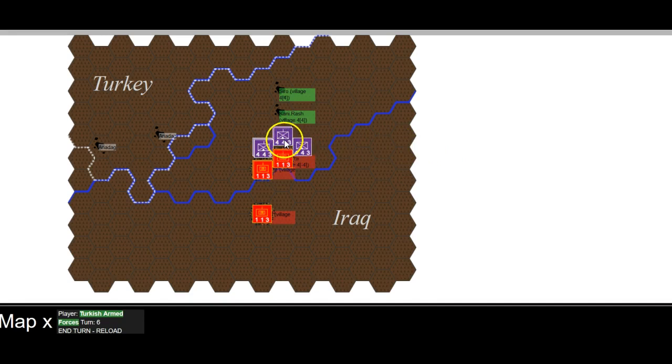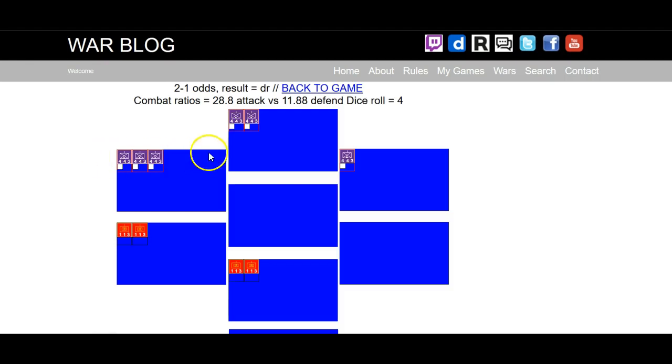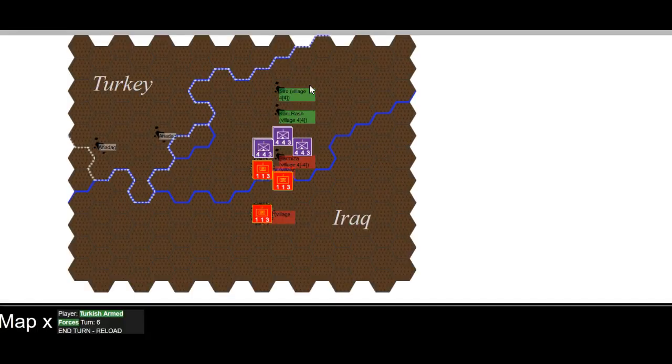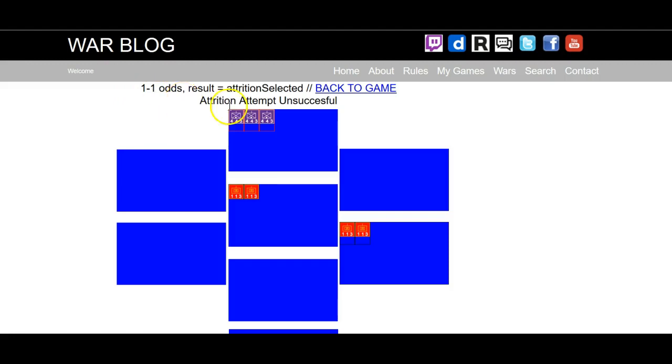Do we want to go for another attrition? He's dug in at six — he'll be entrenched next turn, so let's go for it. They might make a mistake because they're overconfident having caused some damage to the helicopters. But we push them out — that stops them entrenching. We can't move in there now but he can move back in. We saw some movement here which means we can at least do some attrition over here, and that'll give us a sense of the odds — going to be a one to one, no attrition.